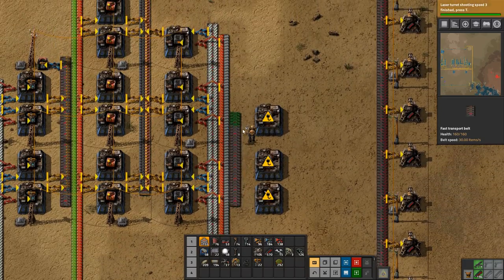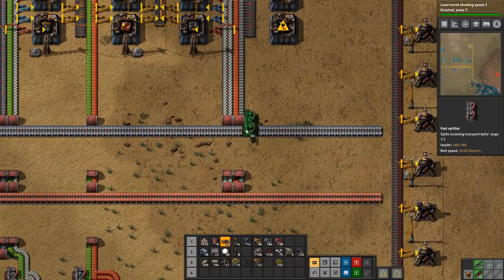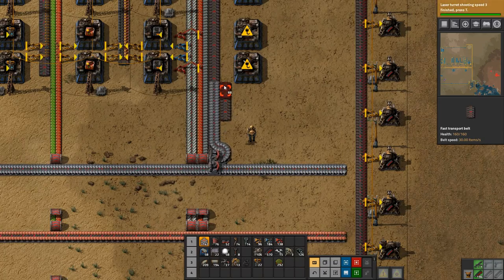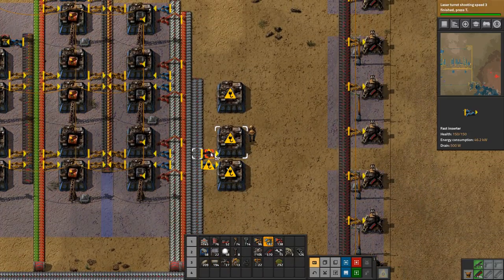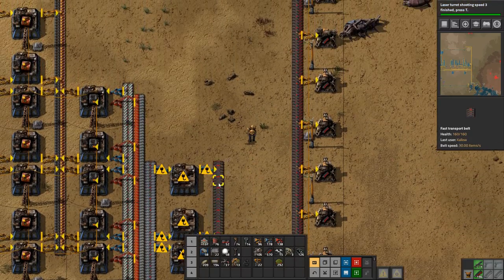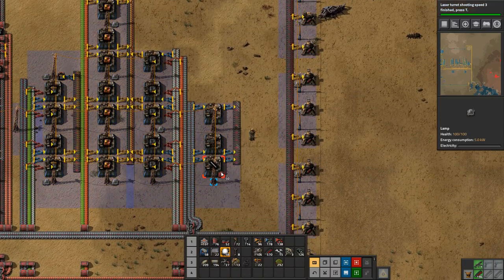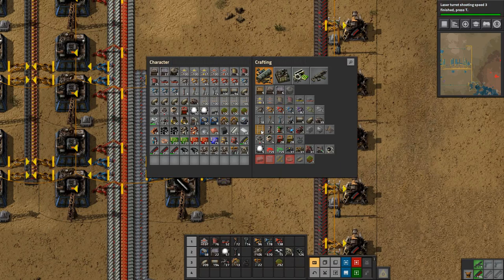So let's do like this — we'll put the splitter in here and get it going. We need fast inserters, fast inserters, and an output — other way, there we go. We need some power and some light. Iron sticks are coming in, so we'll put the iron sticks together with the steel plate.